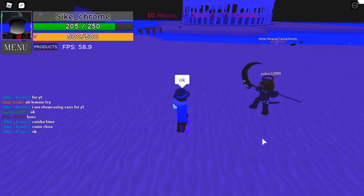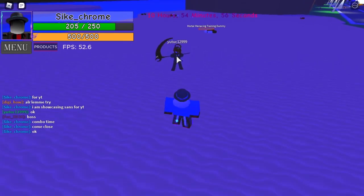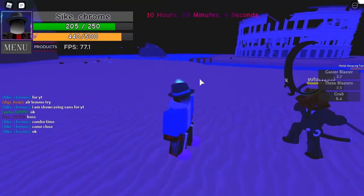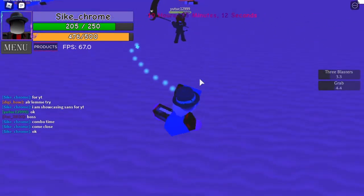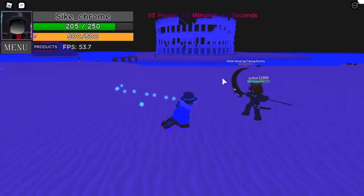Now onto the combo. I'll show you my favorite combo with Sans. You put your mouse over the person, hold down R, press E, F, H, and click. R, E, F, H, click. As you can see, it takes away quite a bit — for Reaper, because they've got so much health, it only takes away half. But for other things it takes away even more. That is my favorite combo.